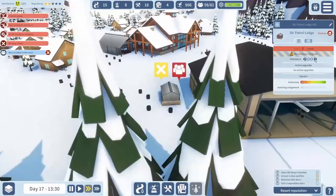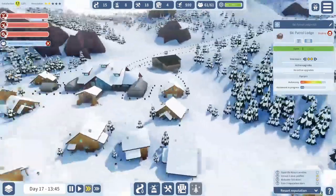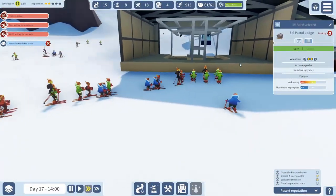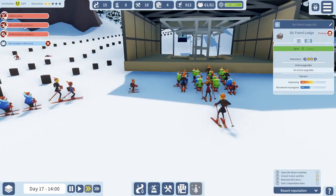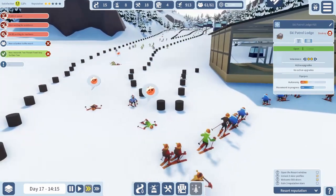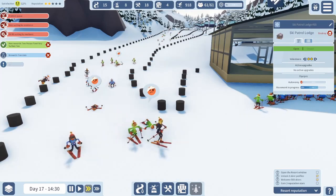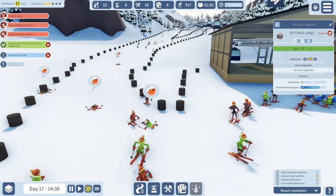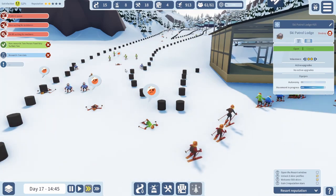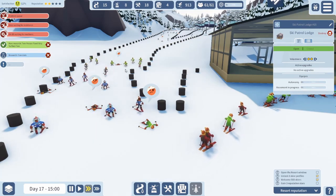Ski patrol. Alright, we got a fancy gondola lift here. I'm not sure how we deal with this problem other than taking advantage of the exploit — but we'll figure it out. Oh look at that — people actually get up. Oh, you wiped out. Is there just too many people? Is that why they're all wiping out — they're running into each other? Huh, that is something to ponder.